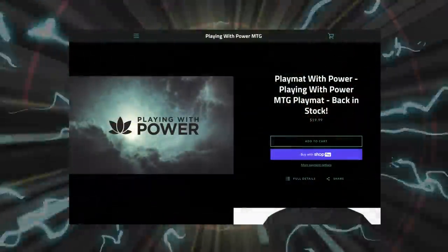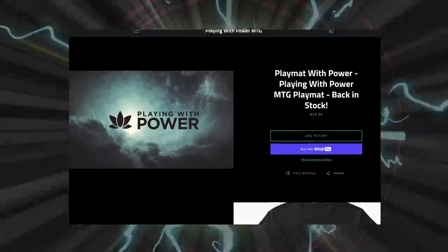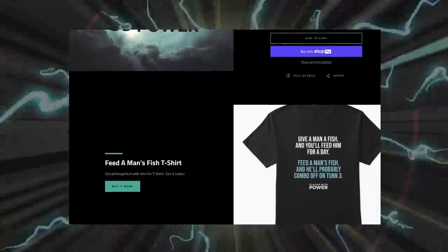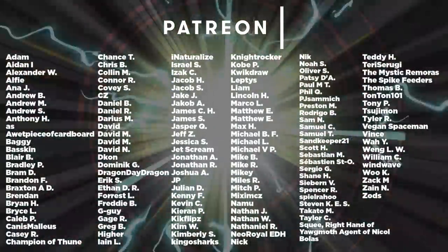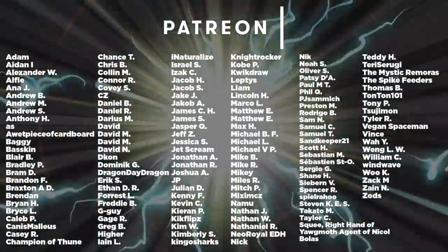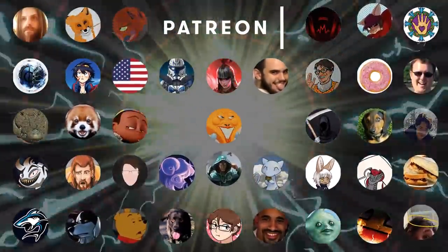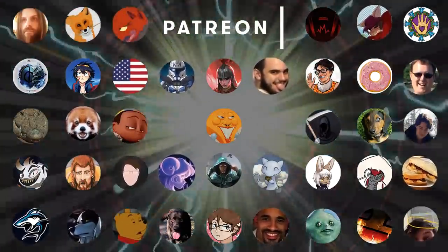Before we start tonight, we wanted to let everyone know that our playmats are finally back in stock. Go to playingwithpowermtg.com and pick up a playmat. We also have all kinds of other merchandise available in our store, and all purchases help grow the channel. This episode was also brought to you by Patreon. We love our patrons — tiers and rewards start at just $2 per month. Click the link in the description below and sign up today.